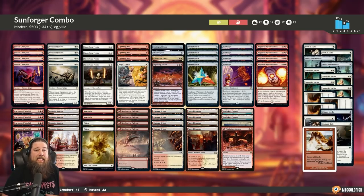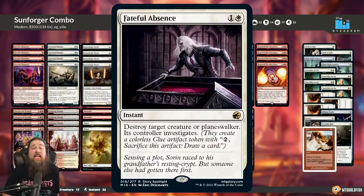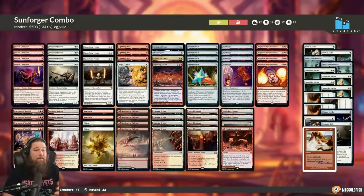Stony Silence shuts down some of our lands, shuts down Pentad Prison, but most importantly shuts down Sunforger, hard-locking our combo. We have Stony Silence covered with Wear/Tears and Portable Holes, but we ran into Karn the Great Creator and just got stomped — Karn is kind of unbeatable for us. We also almost got got by Ashiok keeping us from tutoring, though I can't believe we won that game. Planeswalker removal could be a big addition — maybe Fateful Absence over Path to Exile, just to have a way to get Karn off the table since Karn resolving is basically game over.